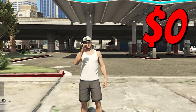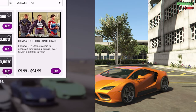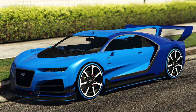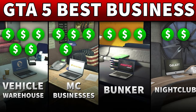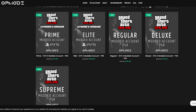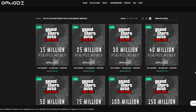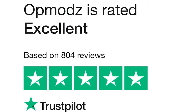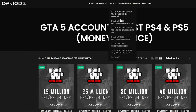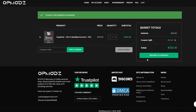Have you ever been broke in GTA and wished you could go from nothing to loaded without buying shark cards that start at $99 for just a million? That might get you a couple of cars or buildings but not much else. Luckily there's OP Mods — a GTA 5 money account and services website that's trustworthy, has a five-star rating on Trustpilot, and is cheaper than competitors. Use code 'discountlegit' for 5% off all purchases.